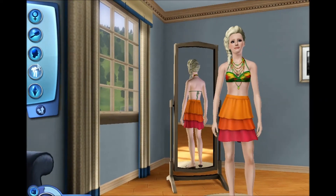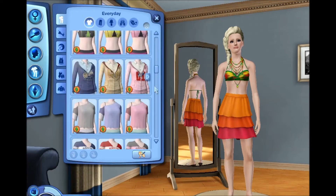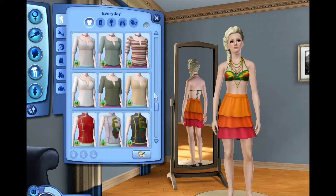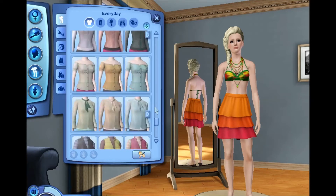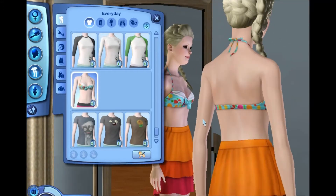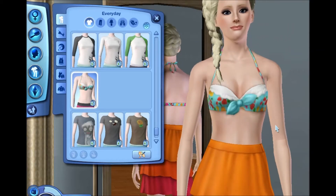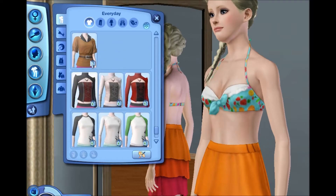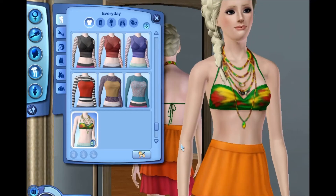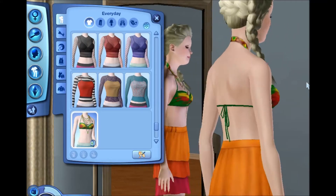I'll show you guys the second top here in a second. Here is the second top - as you can see it's got a little fruit pattern, it's very adorable, with a little tie in the middle and white lace on top. So cute. And the first one has kind of a Jamaican color to it with a ton of layered necklaces.